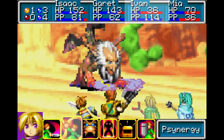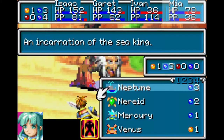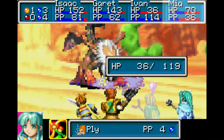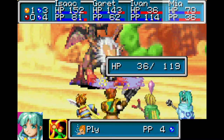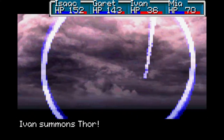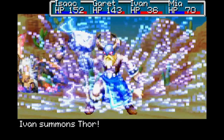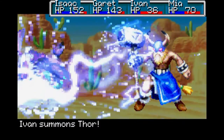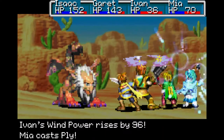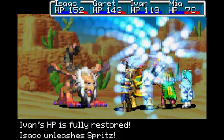He also has the ability to use Poison Tail which can badly poison people - doing double the amount of damage as poison normally does. He also has the ability to use Impair which lowers your attack, and Delude. He also has the ability to use Mad Blast, Nova, and Curse, which we've discussed in the menu already.